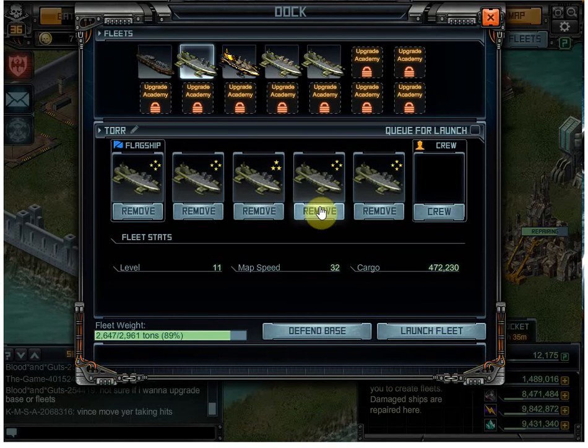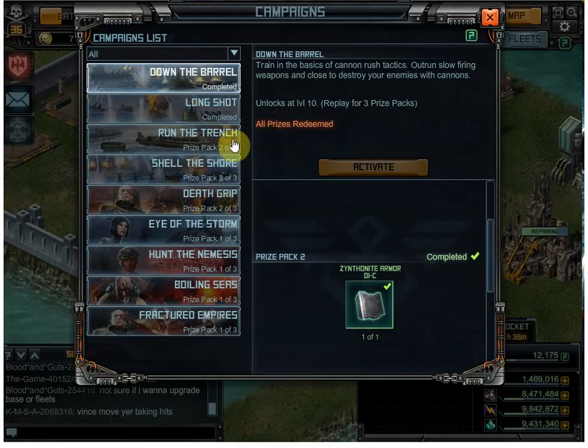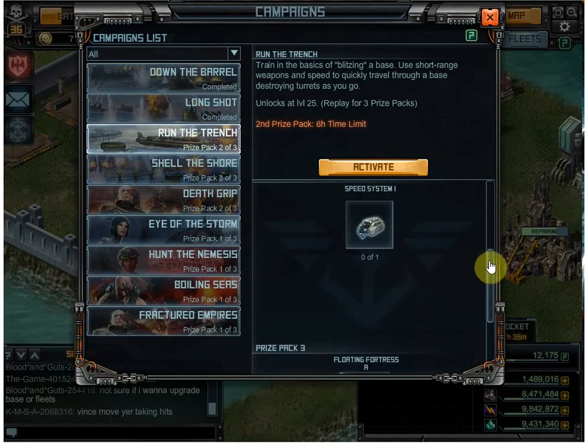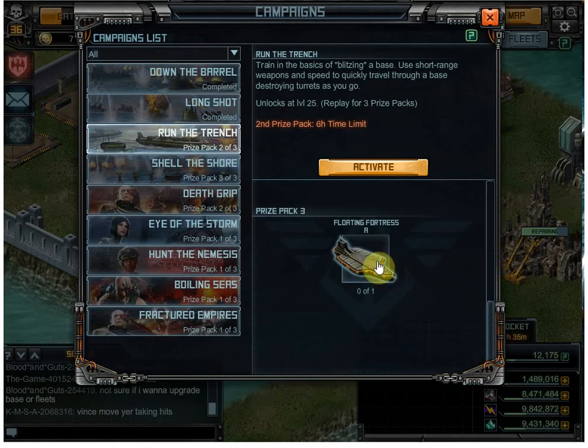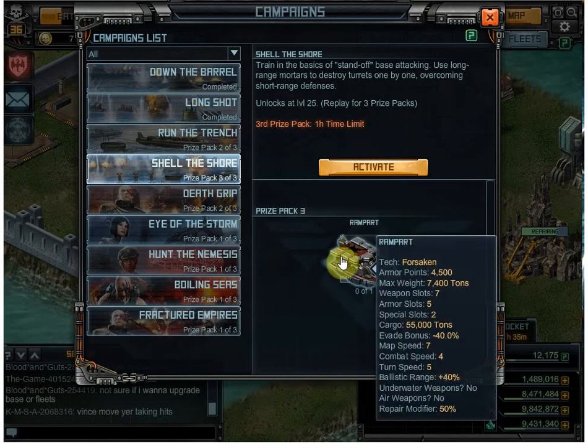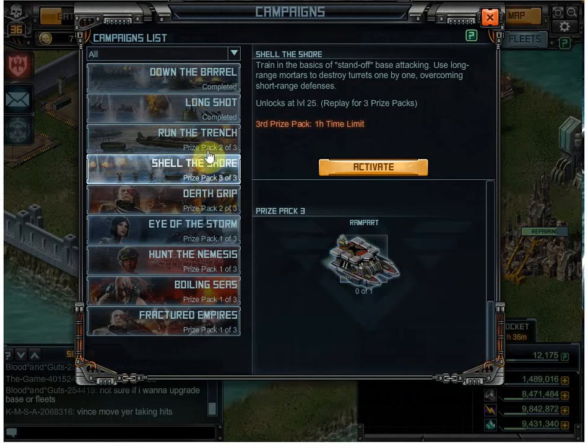Having everything on instant repair was still very helpful. What I'll end up doing is going back and probably running the trench. Actually, I have no reason to do this one now because Mauler is way better than Floating Fortress A. Mauler actually might be better than the Ram Part 2. I might not have a reason to go back and do these two again.